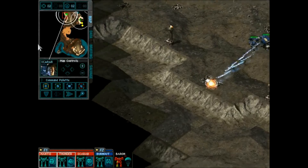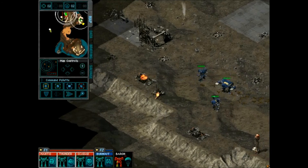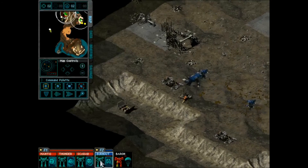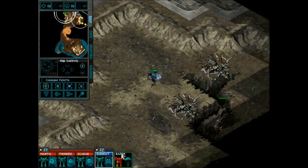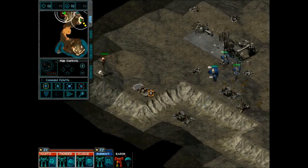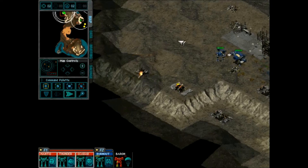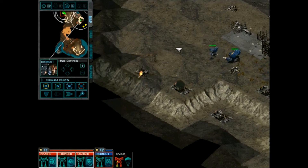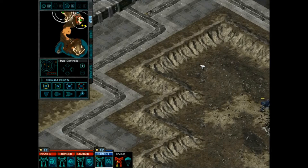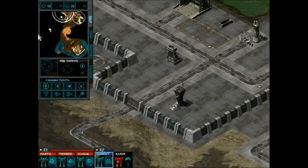Moving our guys up here — already taken care of, it's rubble — alarming alarms. There's another pop-up turret. Shoot that guy too. Burnout says he's losing weapons, but it sounds more critical than it is — it's just running out of ammo. Jump, jump, jump, jump, jump!